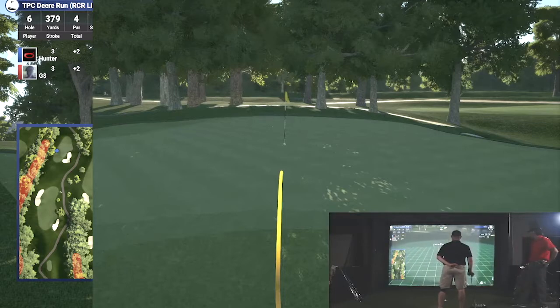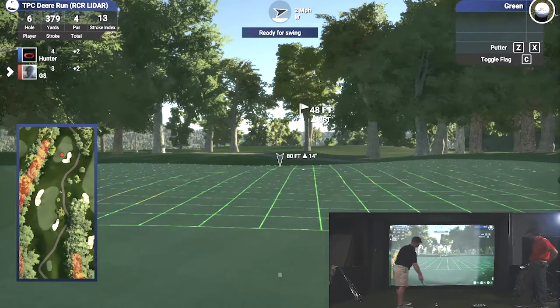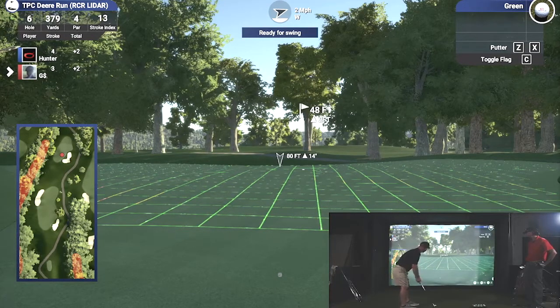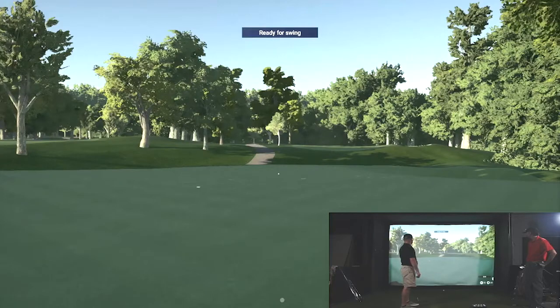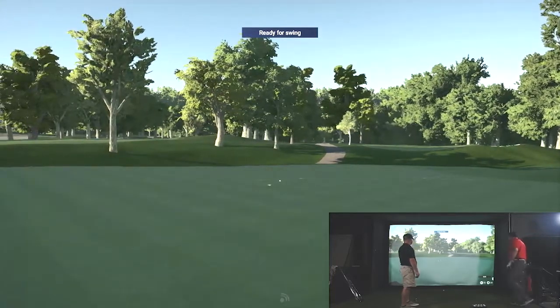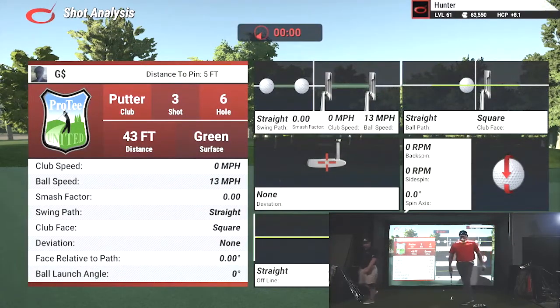Uphill two feet. It barely breaks once you get past that first bit. I remember this putt last time. So you're hitting it hard enough through this first part, it's barely going to break. Yeah, I think I'm probably going to stick with it. Probably a little too much, but. 48 feet. Uphill two feet is a very hard judge. Great roll. It's going to be six feet. Boom! Five feet. I will take that all day long.